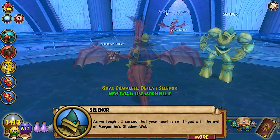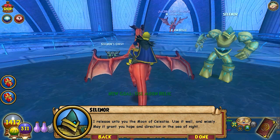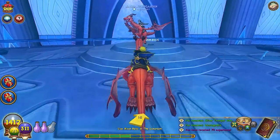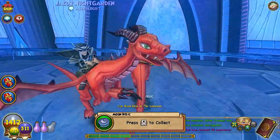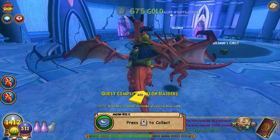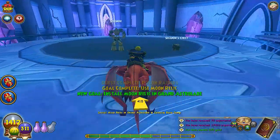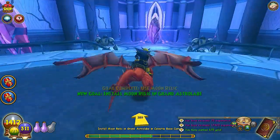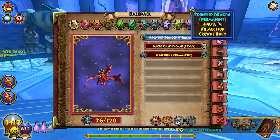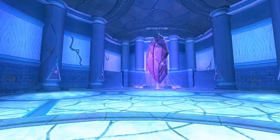'I sense that your heart is not hinged with the evil of Morgenth's shadow wave. I release unto you the moon of Celestia. Use it well and wisely. May it grant you hope and direction in the sea of night.' I like this — like, we can collect a billion of these. Funnily enough, we can go and do this. Oh my god, that's so cool looking! That is really cool looking though. Look at that.